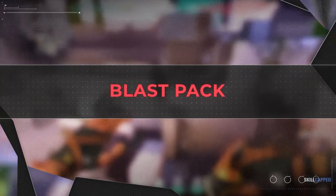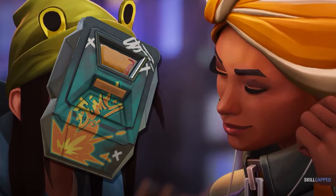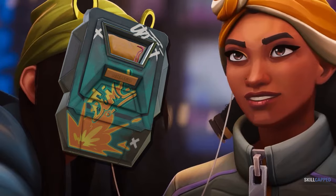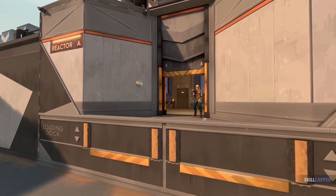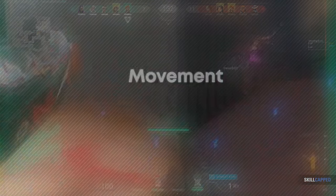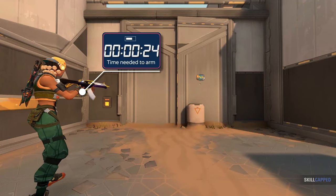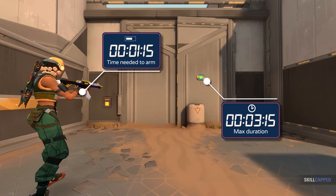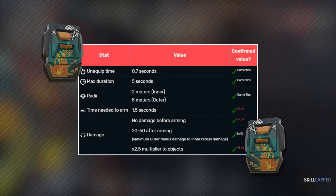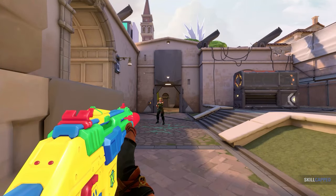Now we've all seen the clips of Blast Packs — it's been one of the most popular pieces of utility since beta. Blast Packs are a piece of utility that must be armed before they deal damage, but you can still use them for their primary function of movement and repositioning before arming them fully. It takes one and a half seconds to arm them, and they'll last about 5 seconds before exploding on a surface. They can do anywhere from 20 to 50 damage depending on range, and they push players — including yourself — away in a straight path.